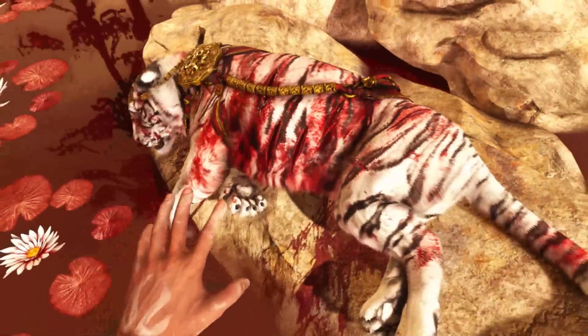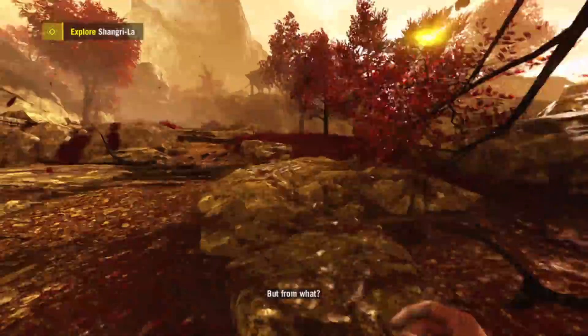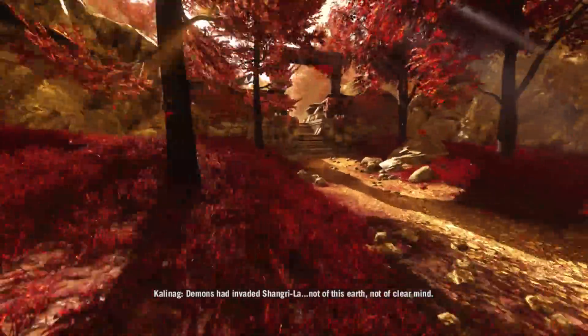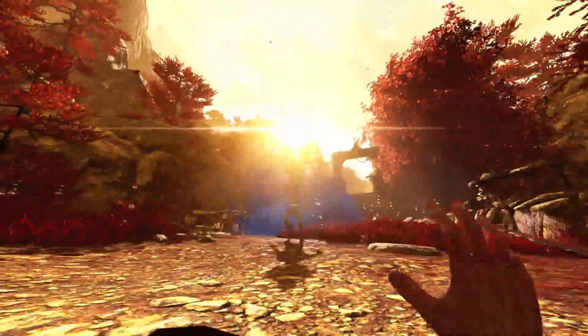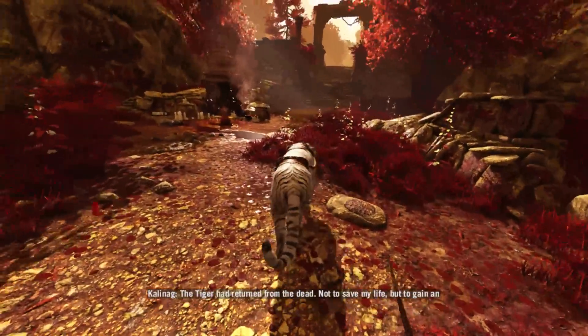Head on through the level and you'll find a tiger — pull the knife out of him. Run on through a bit further and you will encounter your first Rakshasar up here. There it is, but he disappears. Then through here, another one is going to jump you, but your tiger buddy will appear and help you out.